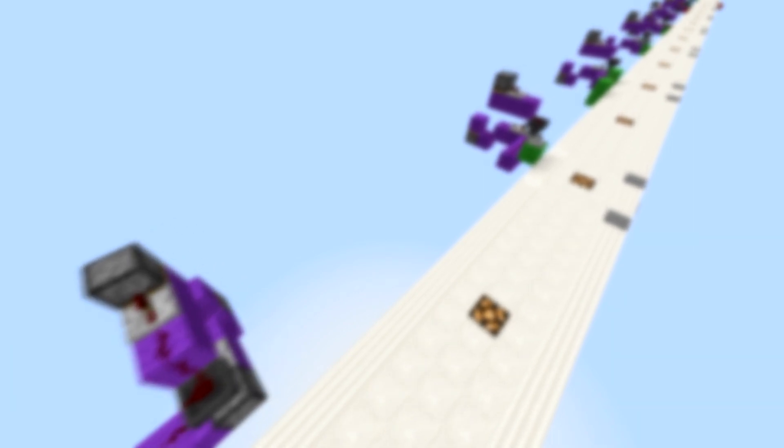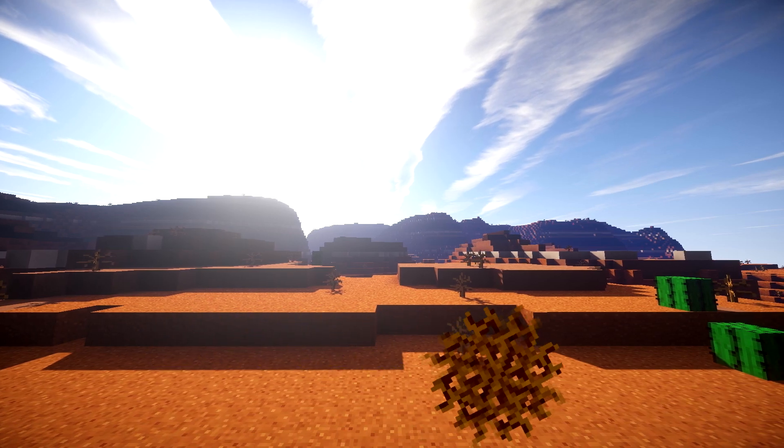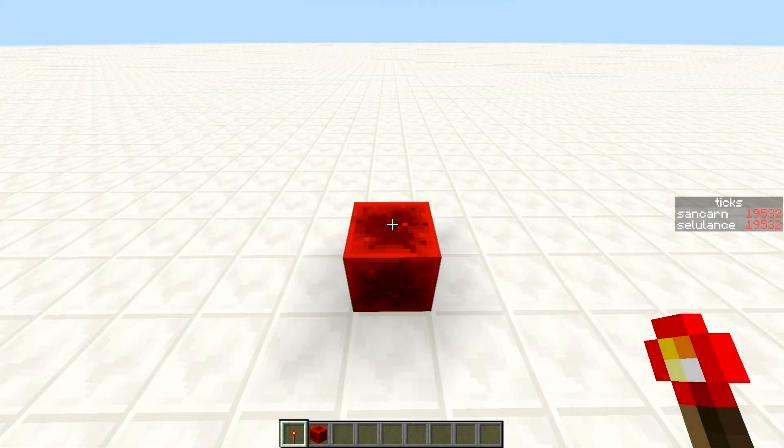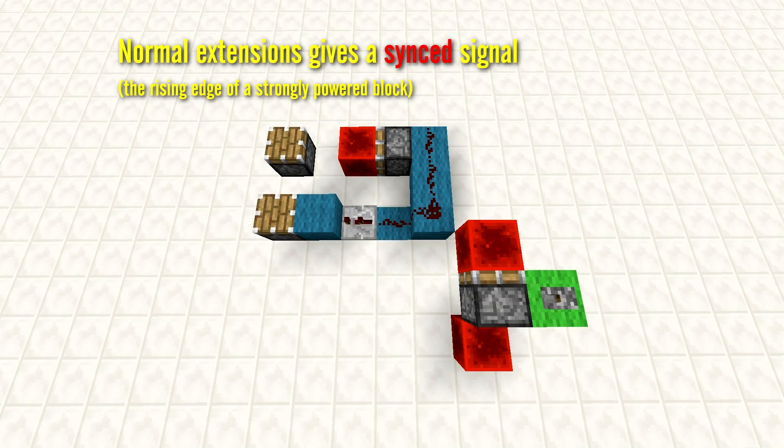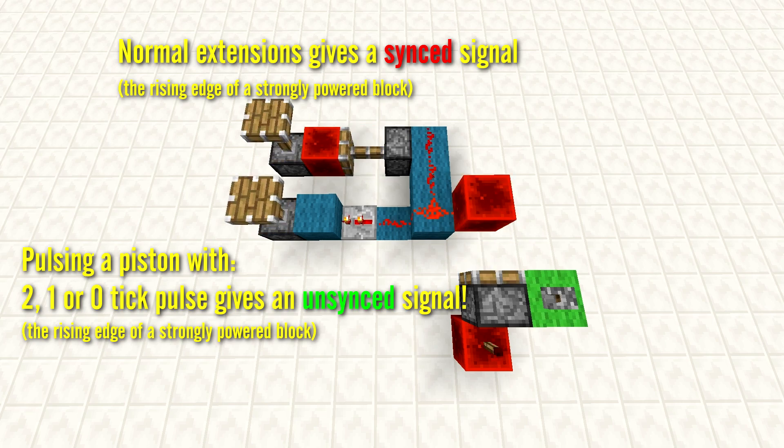You'd be glad to hear that everything you have learnt till now conforms to our observations, and unless we missed something huge, it is also correct. Except for redstone pulses. Very late in our research, we realized that perhaps it would be a good idea to analyze how short pulses affect the various components. Normally, extending a piston with a solid signal gives a synced result. When we pulse a piston with a 2, 1, or 0 game tick pulse, it actually gives an unsynced result. This led to a full-on investigation about piston timings.